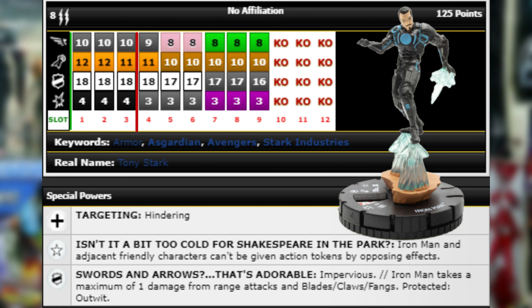He also has a 75 point line — he still gets Running Shot, Energy Explosion with 11 attack, starts with three damage with Leadership, and still has three clicks of that awesome defense power and three clicks of Invincible. For 75 points he's a really solid Iron Man — worth putting on the sideline for an Avengers swap-out team in case you're going against a Wonder Woman Lasso type team, just to prevent them incapping all your guys.